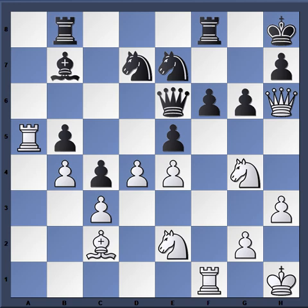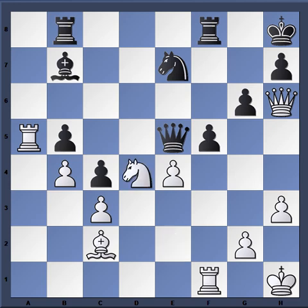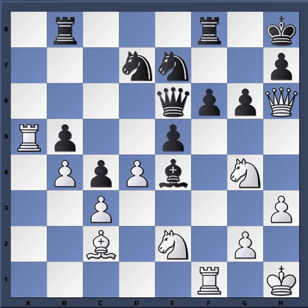Perhaps better here was just f5 right away. That could be met by knight takes e5, knight takes e5, d-takes, queen takes, and knight d4, bishop takes e4 — and black has a respectable looking game. In the game he plays bishop takes e4, Maurice plays bishop takes e4.